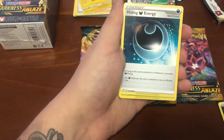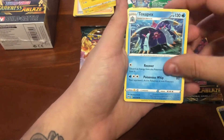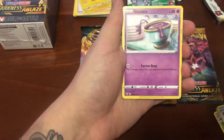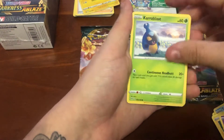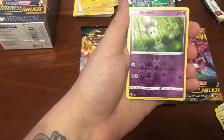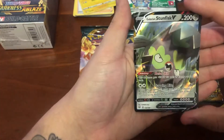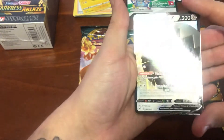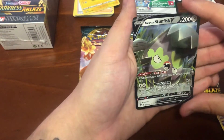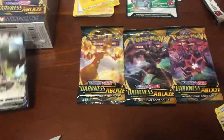The Hiding Energy, Parasect, Toxapex, the Bunnelby, Toxil, Sinistea, Carroblast, Meltan, the Morlul - and oh yeah! The Galarian Stunfisk V as the very first rare card. Very, very cool. Hopefully a great sign to come. First pack done.